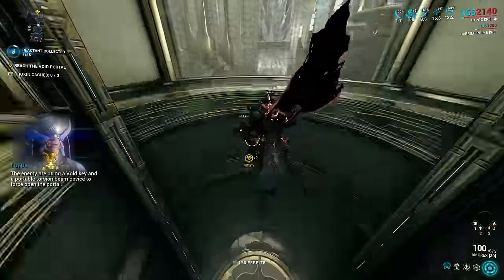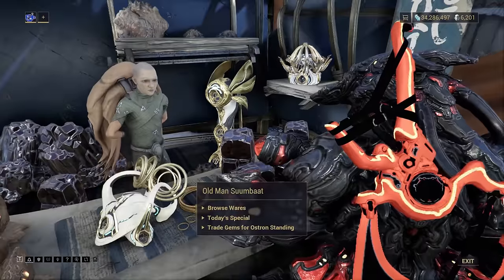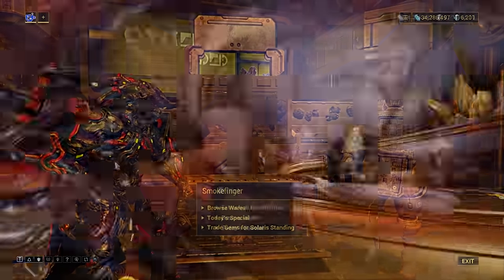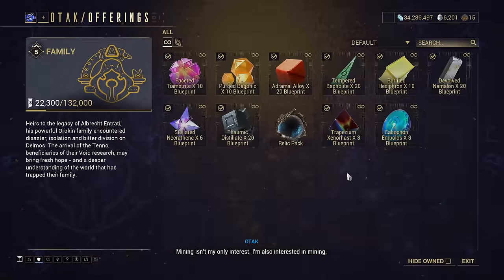Relic packs can be obtained from the open world mining NPCs: Old Man Suumbaat in Cetus, Smokefinger in Fortuna, and Otak in the Necralisk. All three of them sell a pack of three relics for 20,000 standing.